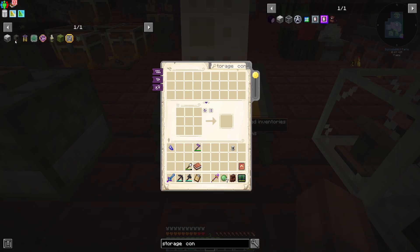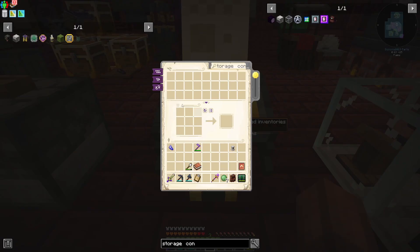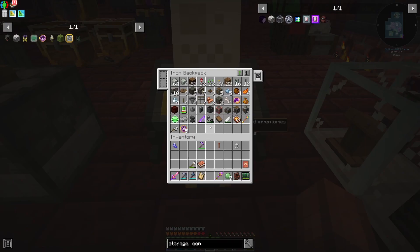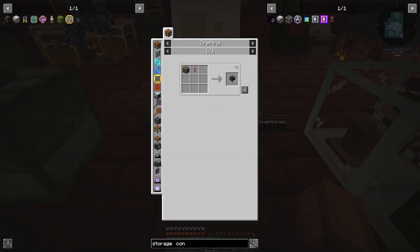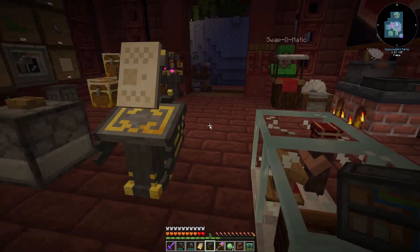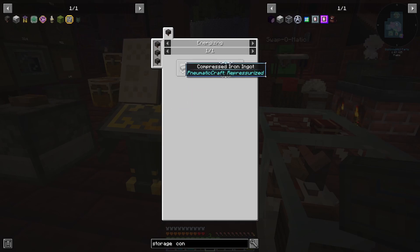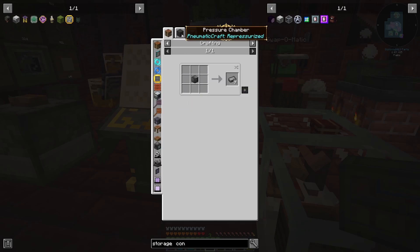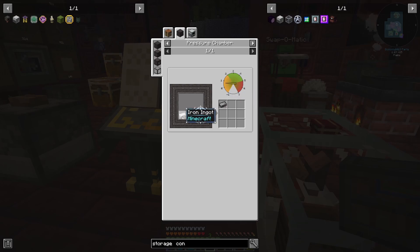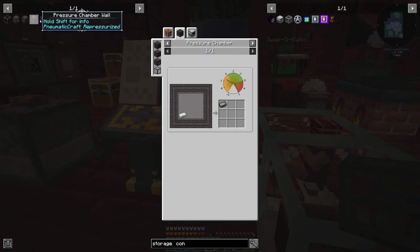So let's go take a look at what it takes to make this. This basic energizer is super simple — I think we might have everything we need to make it already in our storage. We don't have a lightning rod, but we've got everything we need to make it. In our backpack, I should have some andesite casings, and here we have it. Now we've got our basic energizer, but it doesn't do us any good if we don't have the compressed iron. So where can we get compressed iron? Are we going to have to get into pneumaticraft and build a basic pressure chamber? Yes, we are. It's not going to take us as long as you might think. So let's just bookmark these recipes and get going on it.